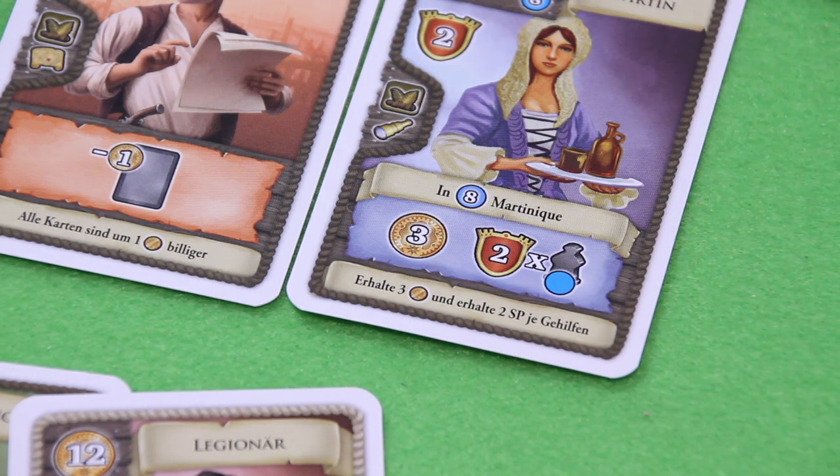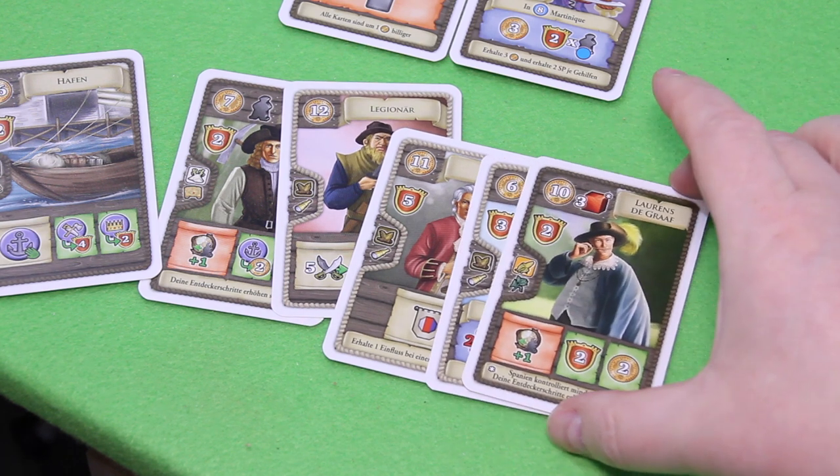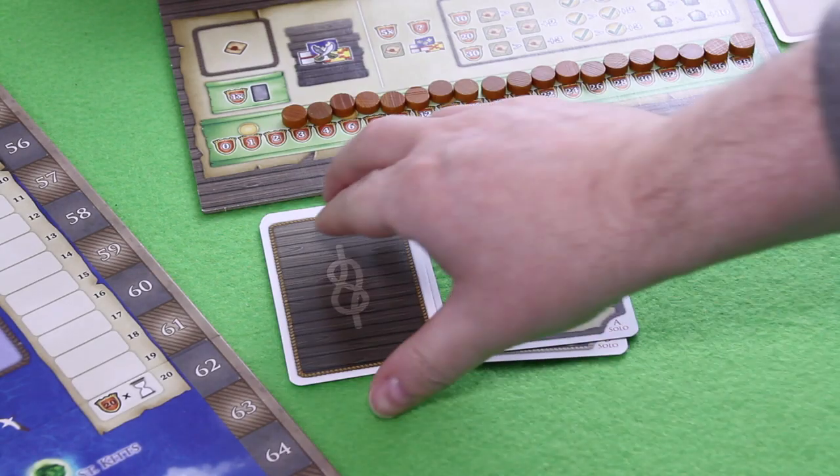That was all my actions — I'm down to one doubloon, which is a bit embarrassing. I still refill my hand. I draw Lawrence the Count: he gives one extra movement whenever I move my explorer, plus two victory points income and two money income per round. Oh wow, that's really amazing — I need him badly. That's the end of my turn.